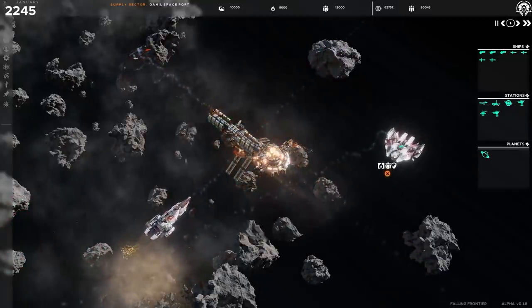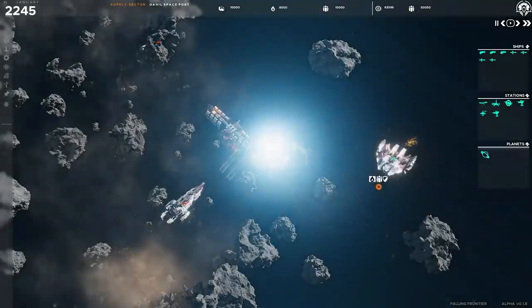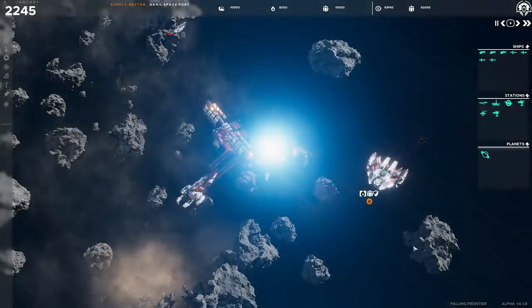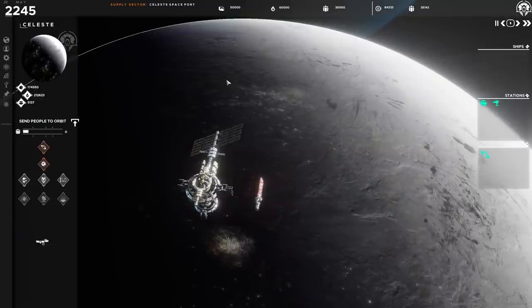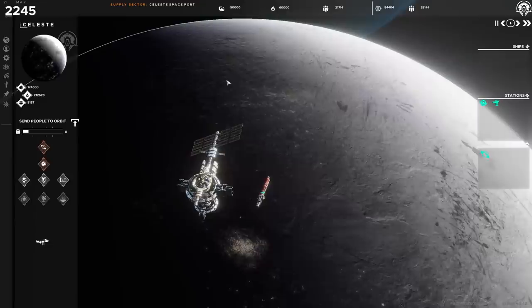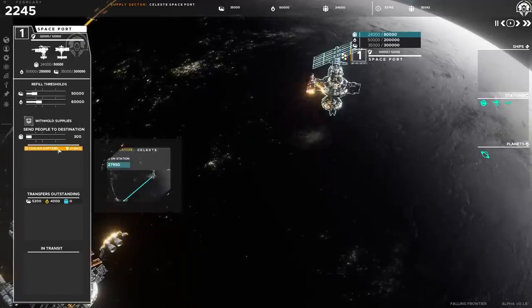Falling Frontier of course isn't a grand strategy title — it's not a 4X title — but it is first and foremost an RTS title. An important thing to note is that it's borrowing elements from the grand strategy genre. An example of this is maintaining supply lines for your budding empire, but I'm getting ahead of myself here.